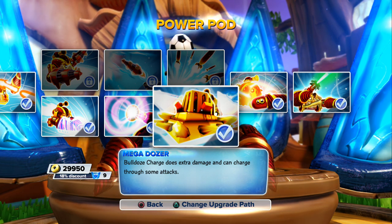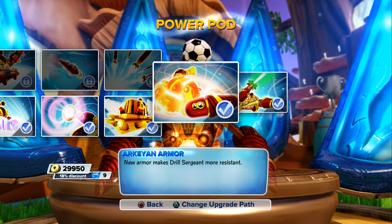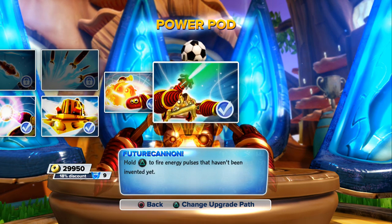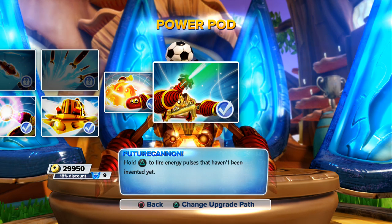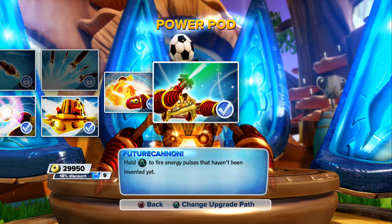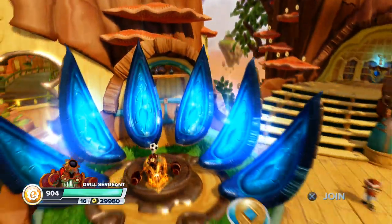Mega Dozer Bulldoze Charge does extra damage and can charge through some attacks. Archaean Armor — new armor makes Drill Sergeant more resistant, and it does make a difference. His defense is very good. The soul gem is Future Cannon — on series one you don't have that. So if you go out and buy him, get a series two. Future Cannon: hold triangle to fire energy pulses that haven't been invented yet.